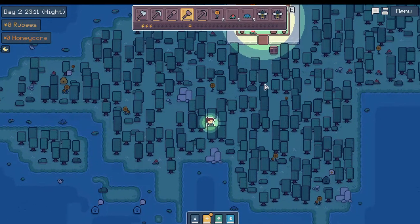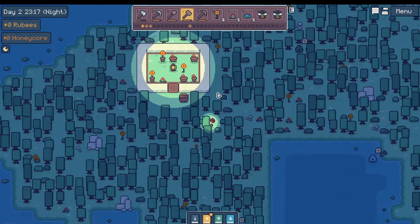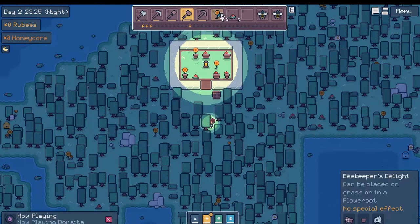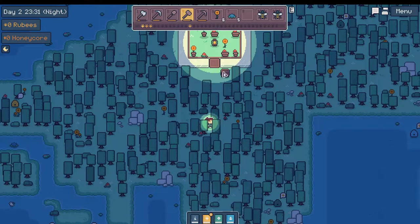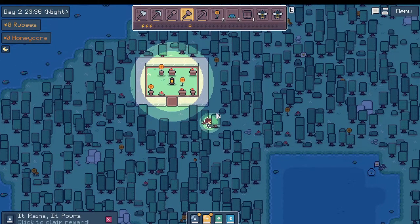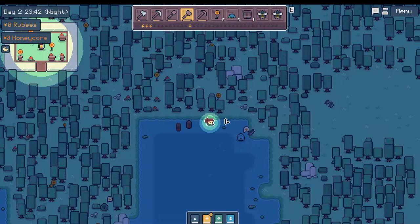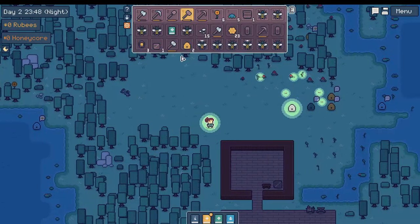I threw that lily pad out into the water — nice. This is a rainwater bucket if I remember correctly. Two more canisters — great, but I don't have room for them. Let's drop some beehives off.